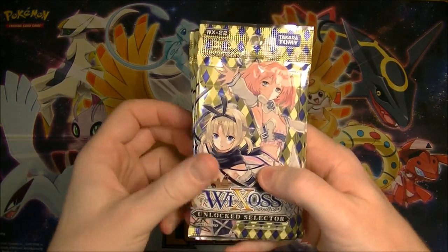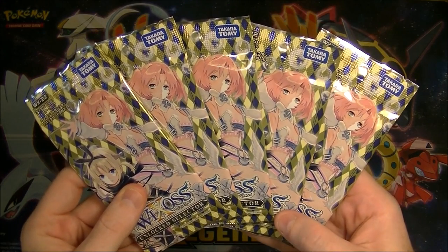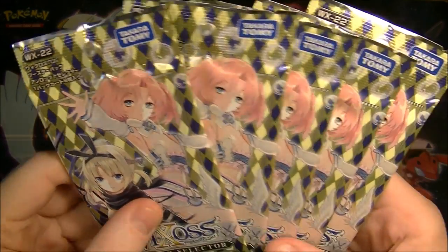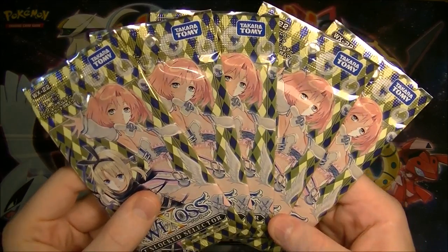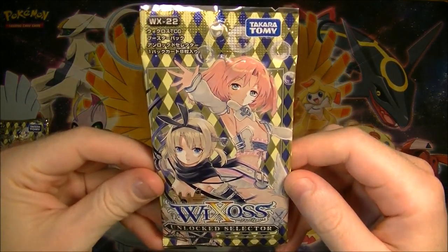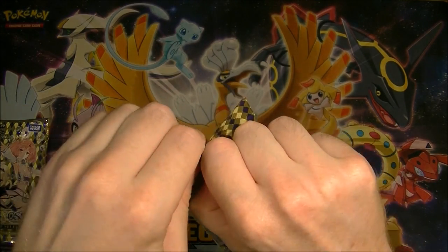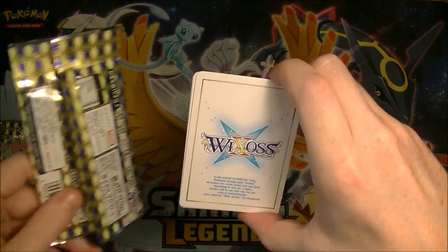I ended up getting some more Wixoss because this is one of the newer sets and it was actually half price. This is the Unlocked Selector set, WX22, so I think there's been like one or two sets since this came out, but it's pretty new. I thought it'd be nice to open something new for a change — or newish — rather than the older ones. I'm not really sure what's good in this set, but let's see if we can get something really rare.